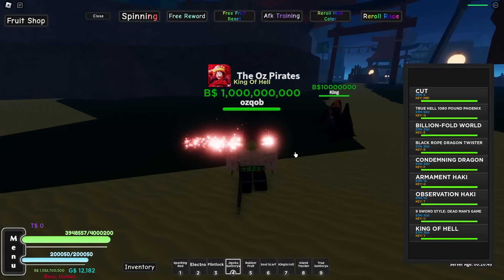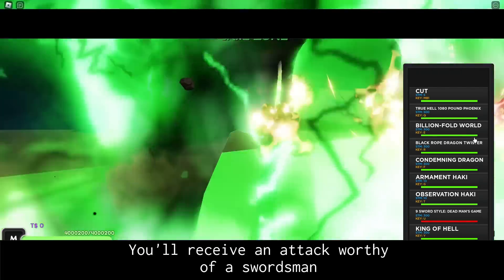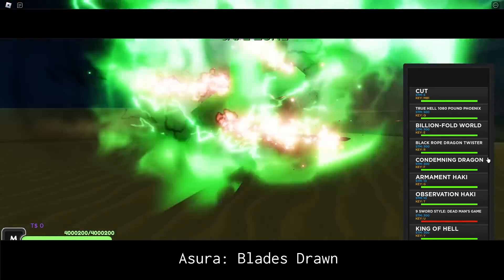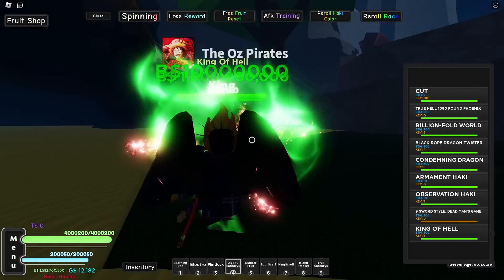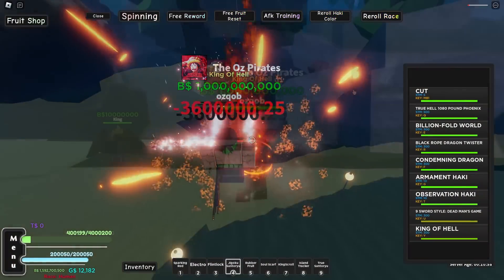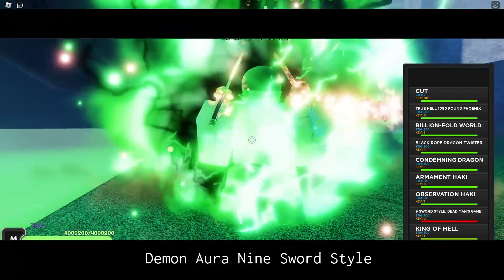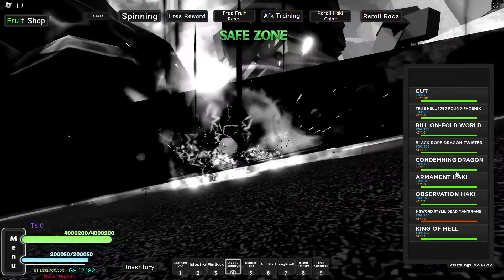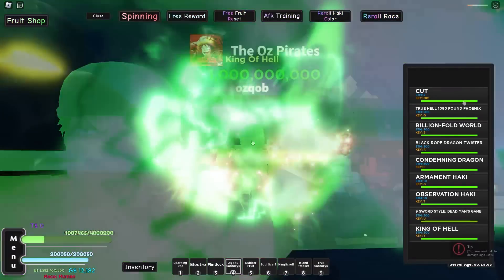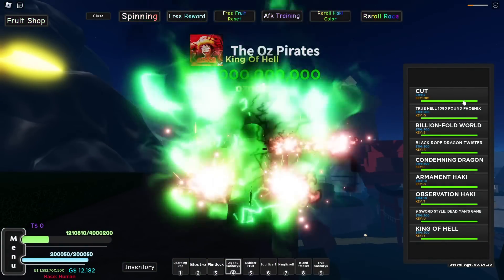Let's try the move out — I do have my Haki on for this. And after this, we'll try the move with King of Hell mode on. Regular nine sword style — Dead Man's Game. Look at this: 'You will receive an attack worthy of a swordsman.' Astro Blaze Drawn — Dead Man's Game. That is one really cool cutscene and move. Now let's try it with our mode — King of Hell. Nine sword style, Dead Man's Game. Now it's called Demon Aura Nine Sword Style — Dead Man's Game. Really awesome move, really cool cutscene. We've become King of Hell Zoro in this video. Hopefully you guys enjoyed, thank you so much for watching. Drop a like and sub — see you guys in the next video.